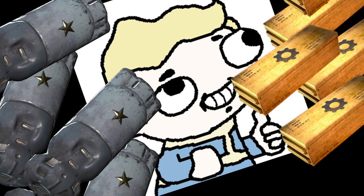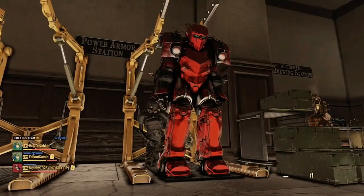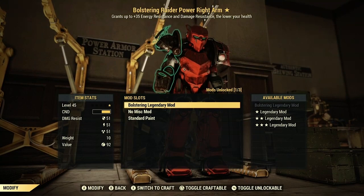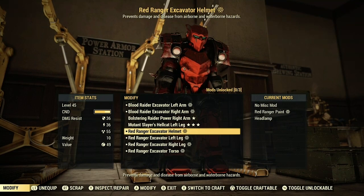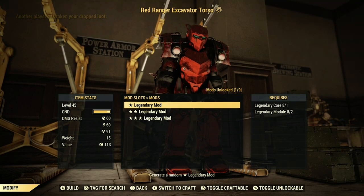Now that you've collected your cores and modules, take a trip back to your camp or to White Springs to use the available crafting stations. First off, we can now add legendary effects to power armor. You can look at an existing piece of legendary armor and you have the option to re-roll the legendary effects as a one, two, or three star. One star takes one core and two modules. Two star takes three cores and three modules. And a three star takes five cores and four modules.